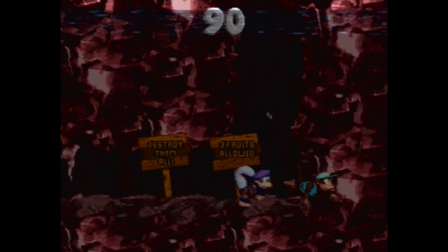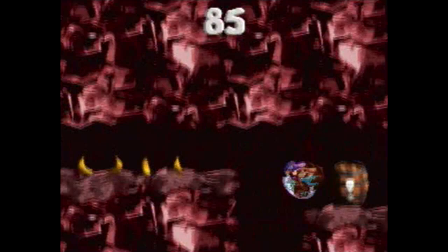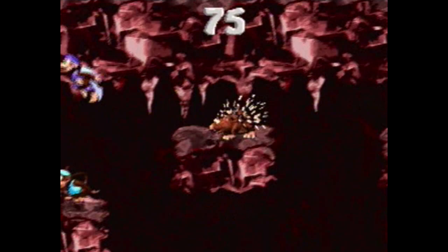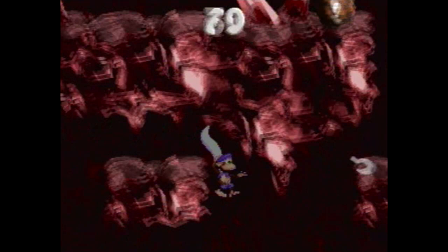Destroy them all. Three faults allowed. A little bit of a mushed thing going on there. So we have invincibility — and that's a skip. But we could not destroy them all now because we skipped part of the level.